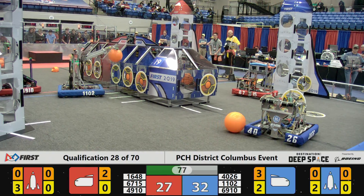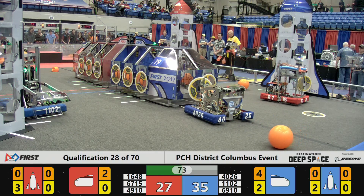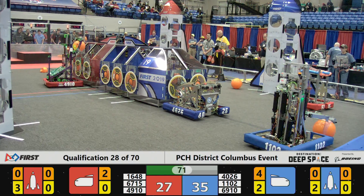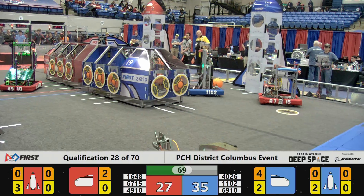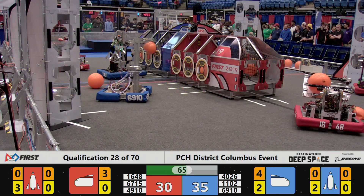1102 Making Magic dropping a cargo pod into the cargo bay, gaining three points, followed quickly by another one they were able to pick up in close proximity, as the Global Dynamics team has a hatch panel placing it on the front of the blue alliance cargo ship — making magic.